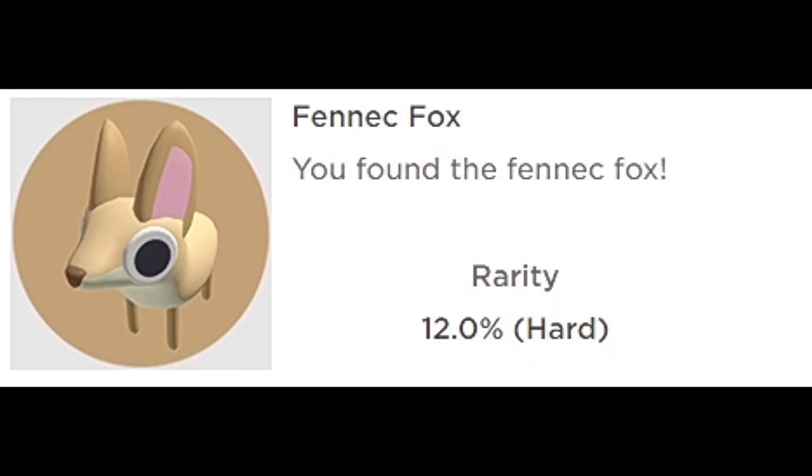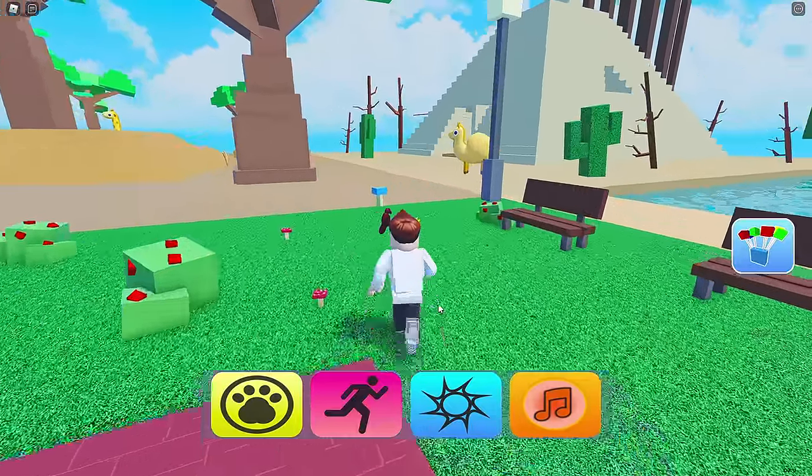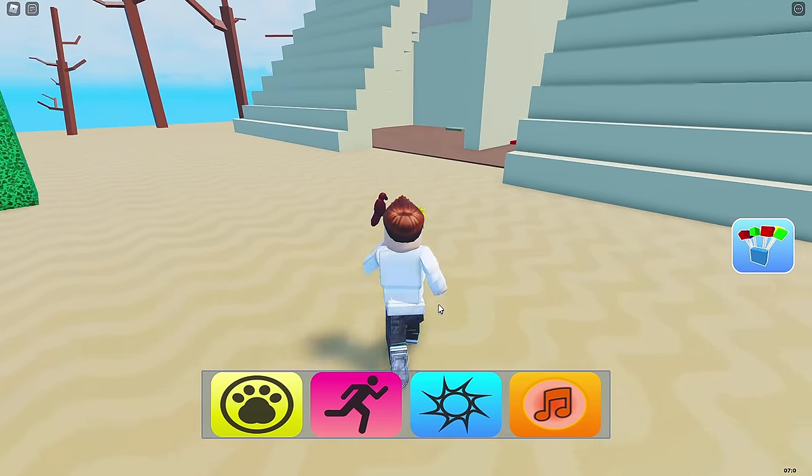Alright, first up is Fennec Fox. And I believe we gotta go on over here — gotta get our sprint there. This is a teamwork badge, okay? The first one we're gonna get, we need a couple people. Hopefully there's someone over here. If not, we gotta wait.